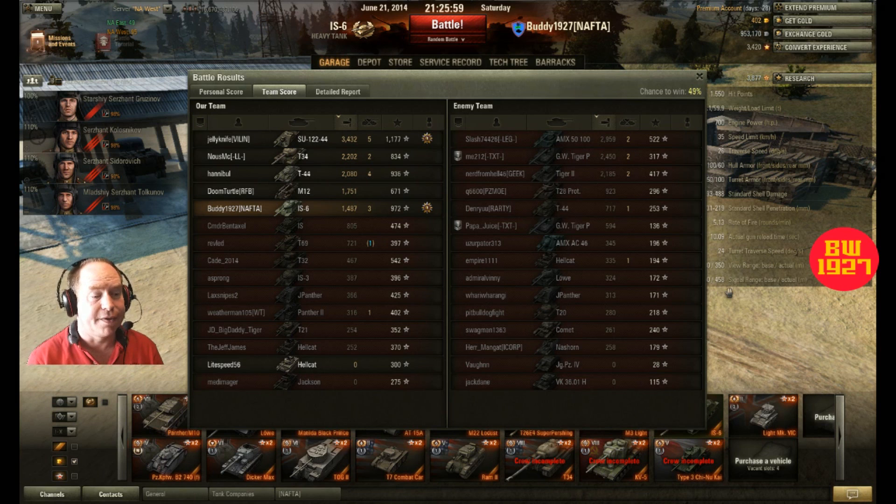I did 1,487 damage. Looking at the other team — their top damage was 2,959. We had a tank do over 3,000; they didn't — that's a big difference. Their SPG did 2,450 and their Tiger 2 did 2,185. Three tanks on their team did over 2,000 damage, but we had one over 3,000, two over 2,000, and two over 1,000 — we were definitely the team doing the damage. That T28 Prototype only dealt 923 total damage, so I actually out-damaged him despite all those ricochets.